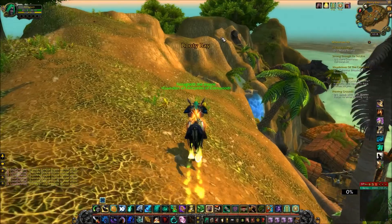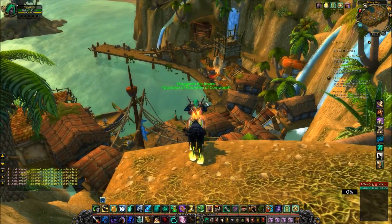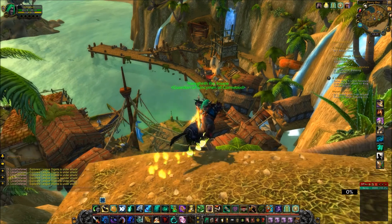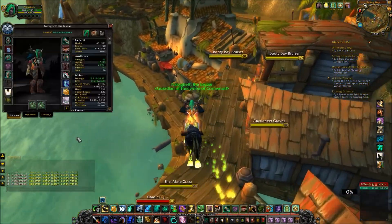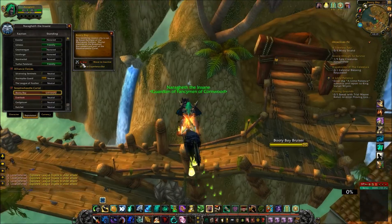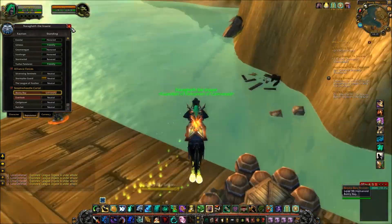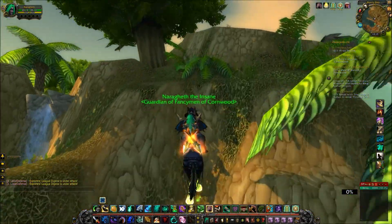The first reputation you're going to want to get is Bloodsail Buccaneers. Come to Booty Bay in Stranglethorn Vale. Go to your reputation panel, select Booty Bay, and toggle war mode — that will make the goblins hostile so you can attack them. You're going to want a group of up to five people to do this.